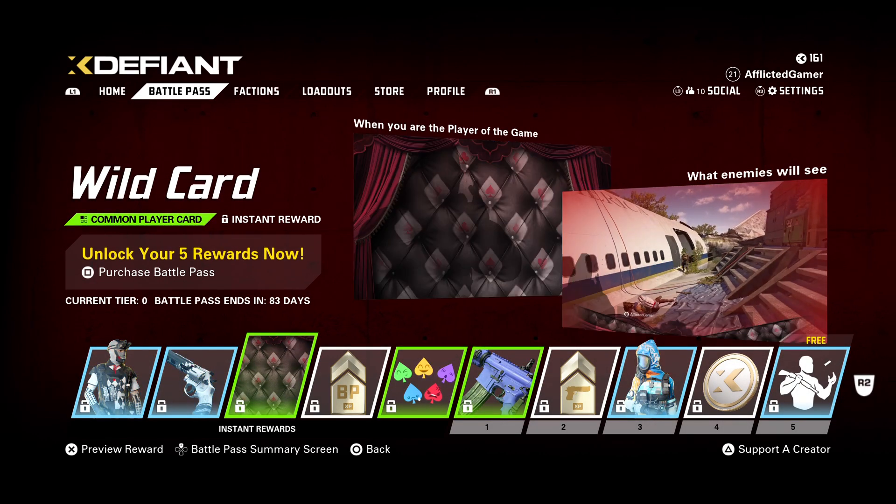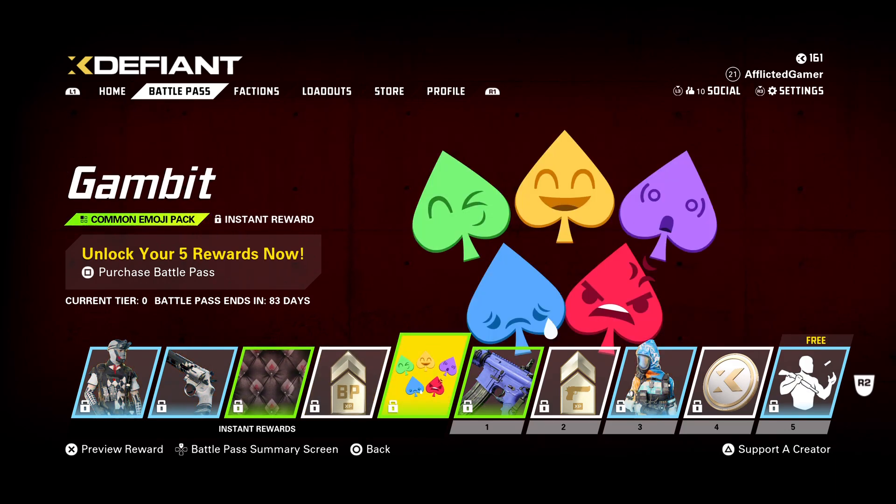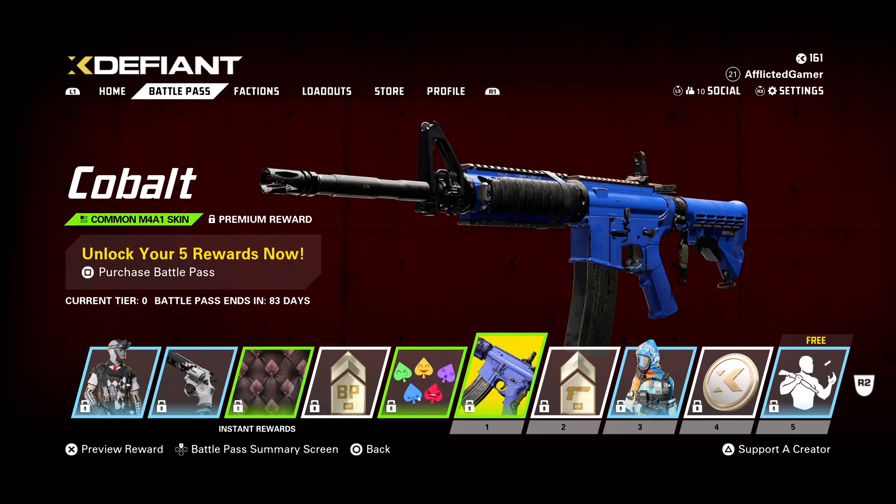After that we have a common player card, a Battle Pass XP booster — always useful — and some emojis, nothing too special. Probably going to skip a lot of those.